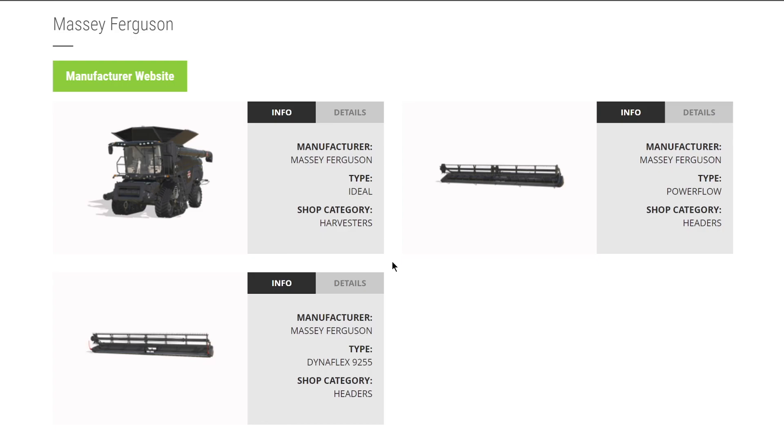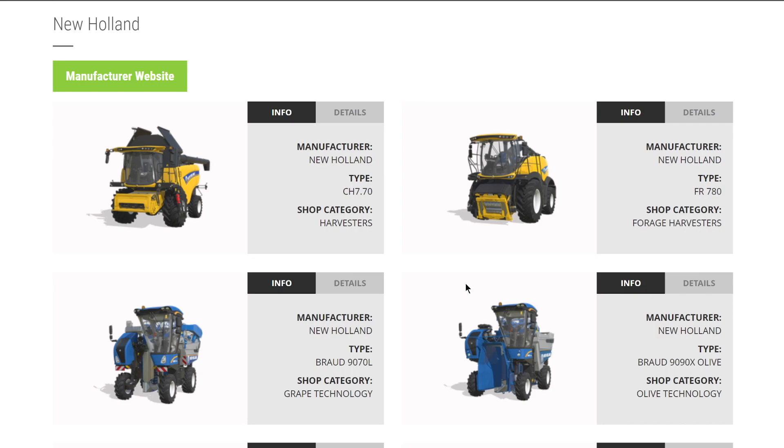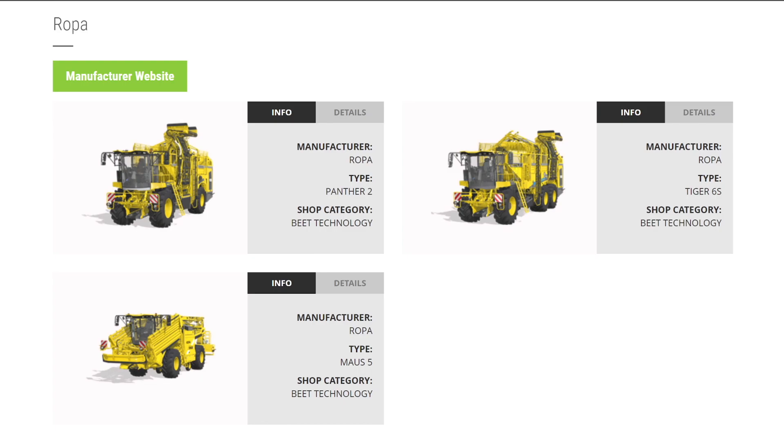The brand Massey Ferguson is full for harvesters - you've got their Massey Ideal, but that is it. New Holland is full this week as well with the addition of the CR 8090 X. Unfortunately, the NH 770 is the only combine harvester we've got coming with FS22 at least in the current base game build. We could see the CR 1090 coming with DLC or a later download - definitely hope we get it as a mod. From Ropa, the Panther 2, Tiger 6S, and Mouse 5 all for doing sugar beets.